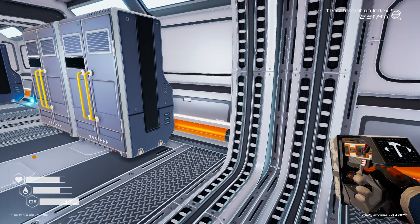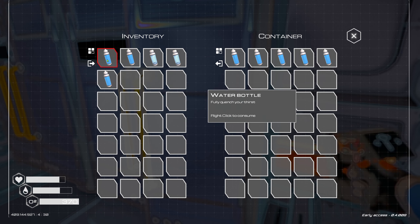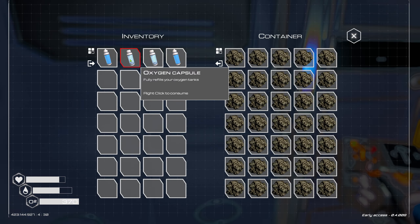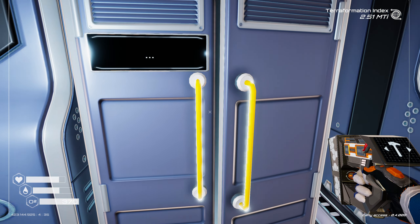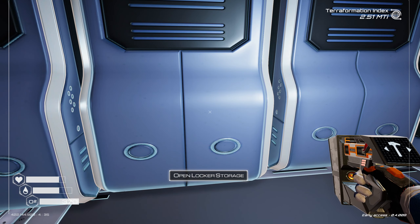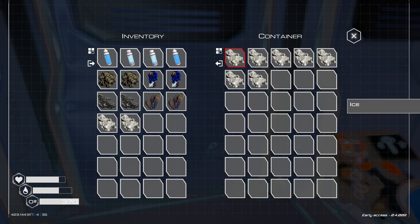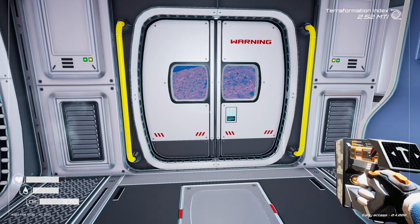I really wish I could turn my head a bit faster. Let's ditch some of this water and see what I need. I need a couple of titanium, a couple of cobalt, a couple of silicon, a couple of mags, I'll take some ice anyway, and a couple of iron. Here we go.